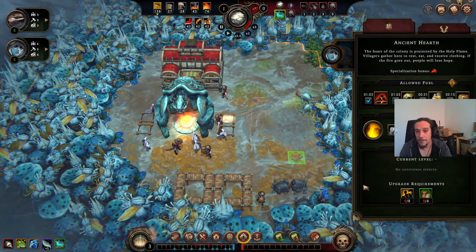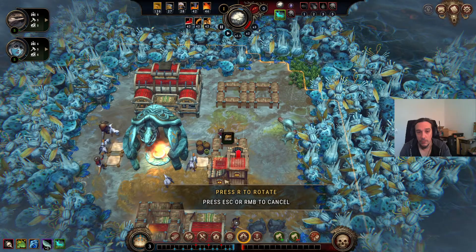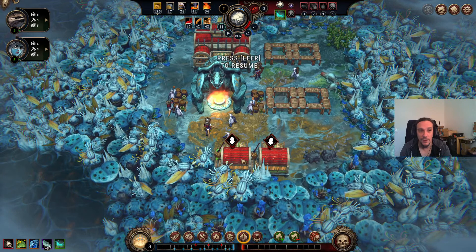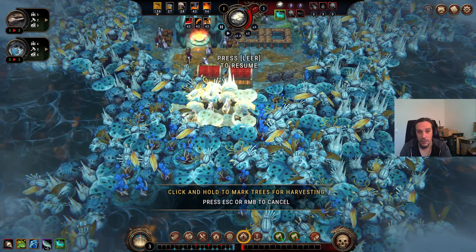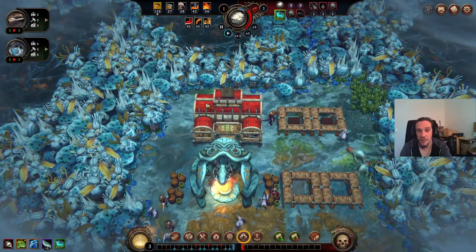Decorations only work together with houses. My standard procedure is to go for a couple of houses for everybody — that's the very first thing I build, it's just that valuable, because every point of resolve matters. The forest already hates me. I don't know why this forest is able to hate anybody — I think that's the real problem.